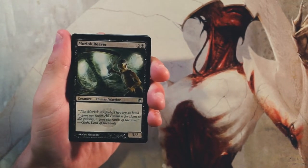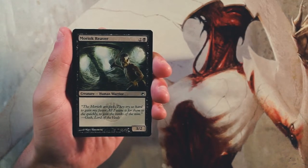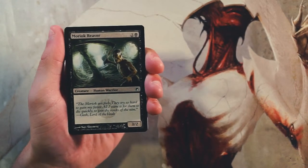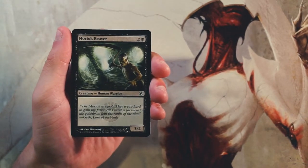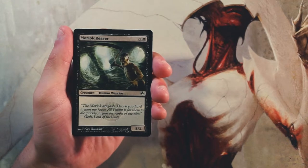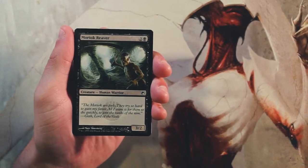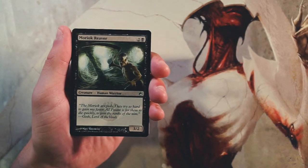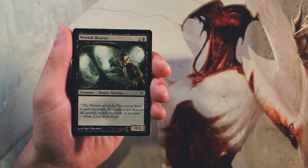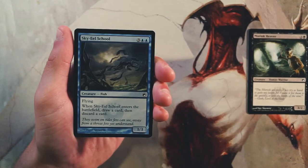Our first card is Moriark Reaver — it's a 3/2 for two and a black, a vanilla creature. Not super excited about this, it's just a 3/2 for three, seems like filler. If you do need a playable it's fine, on curve, but it's really not very exciting. I'd much rather have something with an enter-the-battlefield ability.